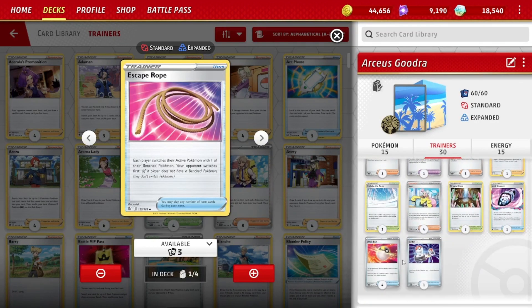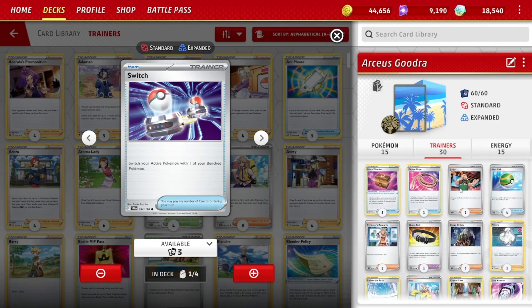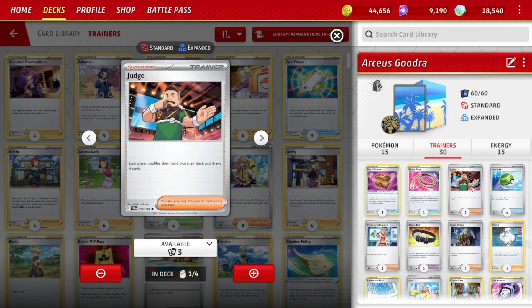For switching options: one Escape Rope, one Switch, which is kind of the standard these days. One Judge — could play more, might not play any. I had two Judge but cut one to put the Melanie in. Judge is one of those cards that fluctuates in lists a little bit.